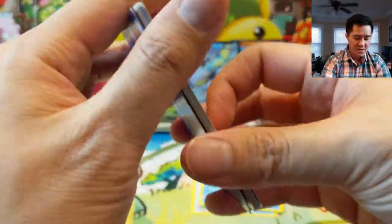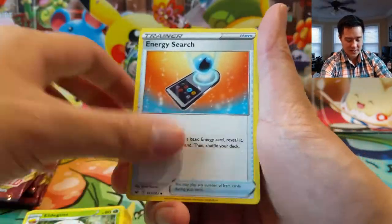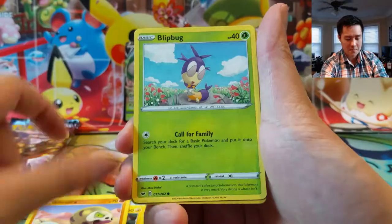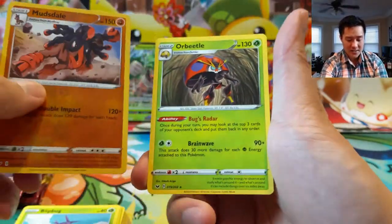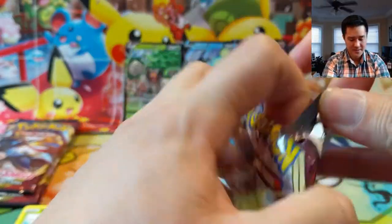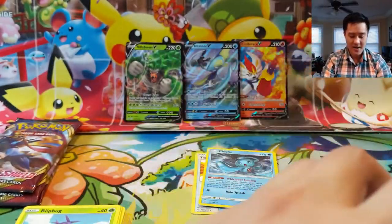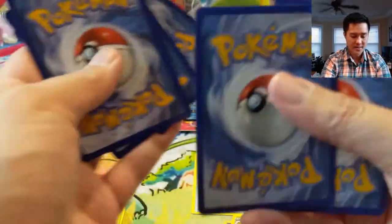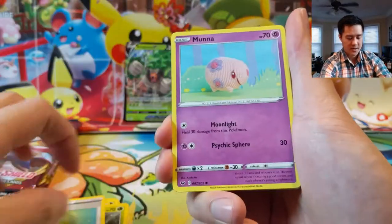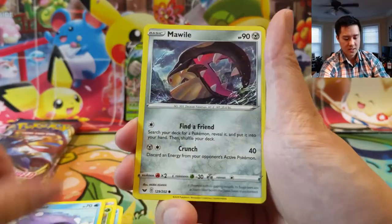Come on, let's get at least one Sword and Shield hit — one Zacian is all it takes, at least at pre-order price. Roselia, Joltik, Silicobra. Of course when you pick up products like this, you can get multiple hits or you can get zero hits. Out of 15 packs this is our ninth one and we have one hit. Snom, Grookey — very cute — a Mawile.